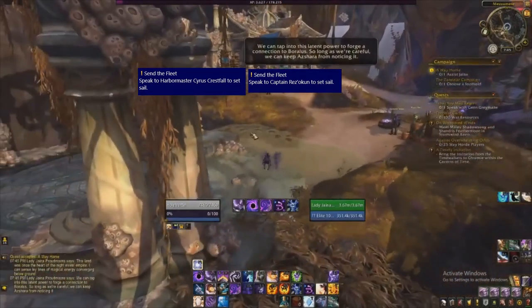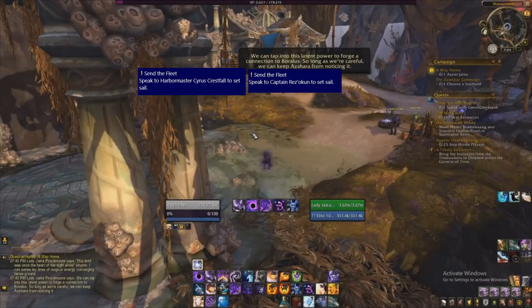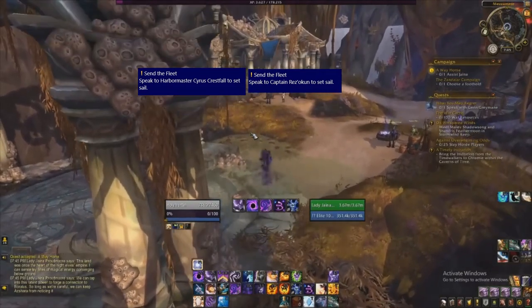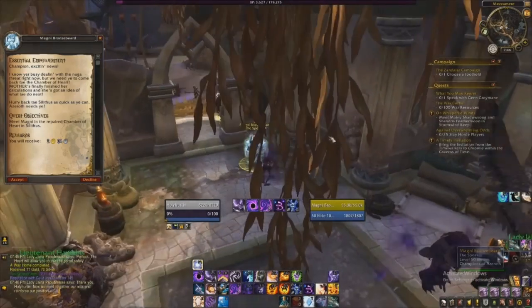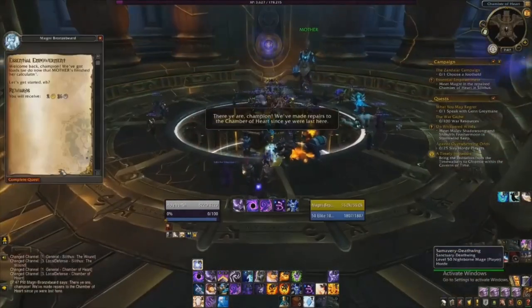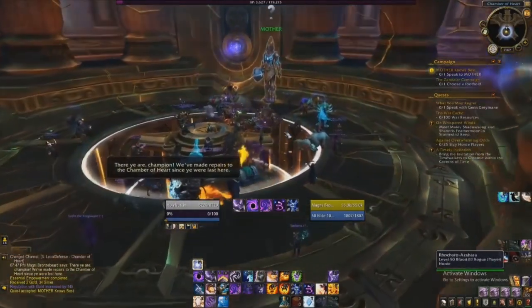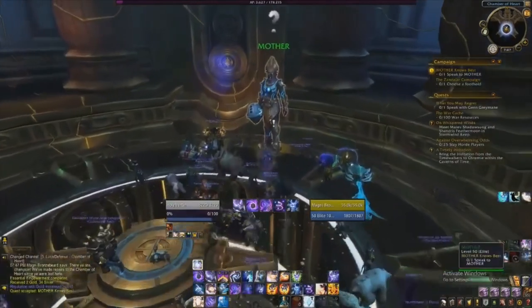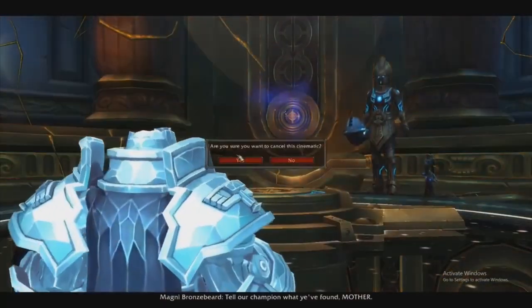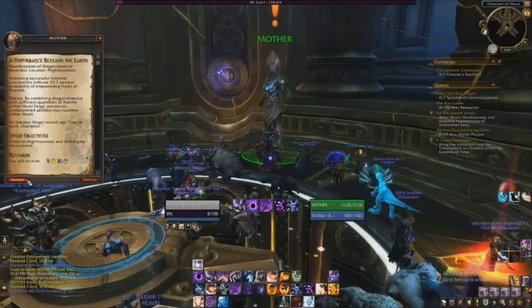You'll have to do this for progress on the legendary questline, the legendary cloak. All you have to do for Nazjatar is just the few initial quests to get your base set up and the portal established. As soon as we finish the quest for the portal and turn that back in, Magni will show up and tell us to head back to the Chamber of Hearts.